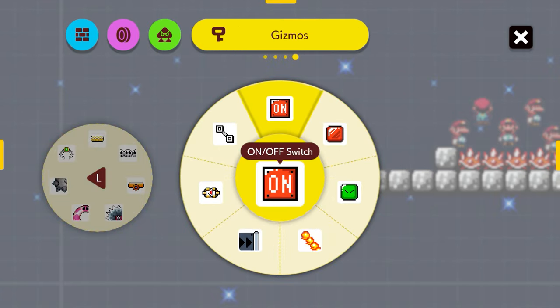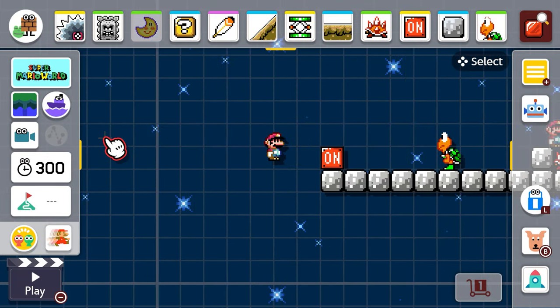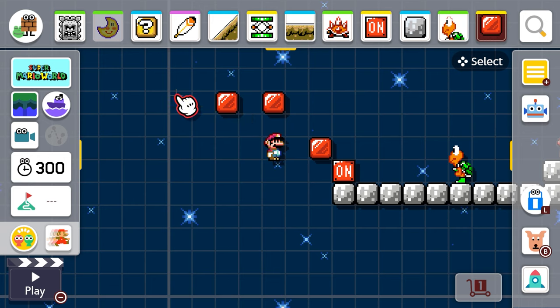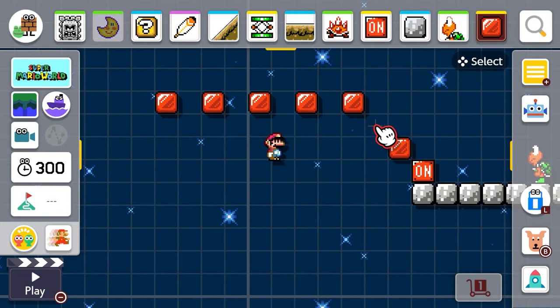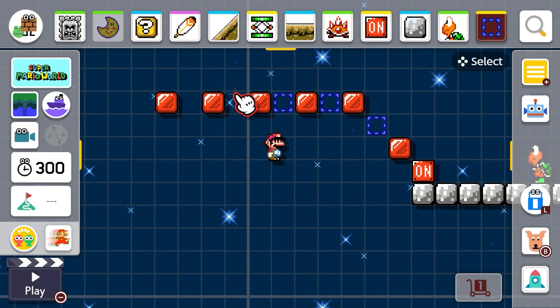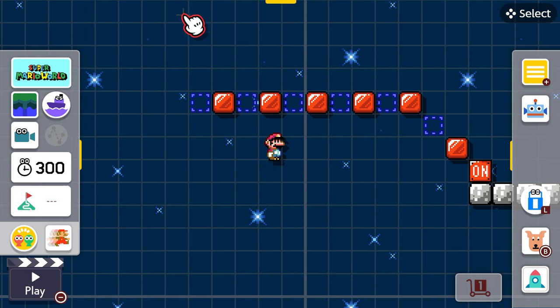I need these blocks — you have to use the special red and dotted line blocks, and those are the ones the on/off switch works on. I'm gonna make people jump up from each red block to the next, but sometimes it'll turn into blue blocks so you have to be careful. If I put another one down here I can switch it to the blue dotted-line blocks — perfect. People will have to be really careful jumping across because one of their blocks might fall out from under them if they're not careful.